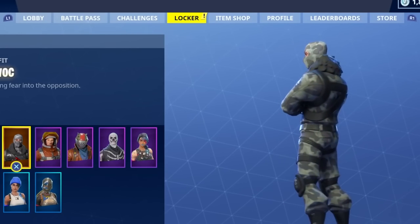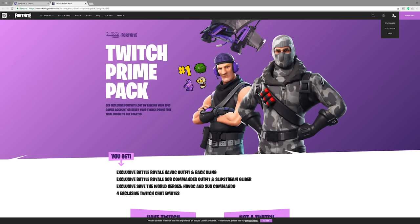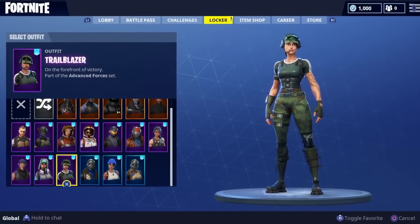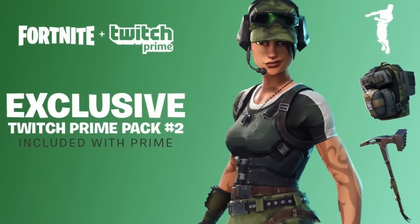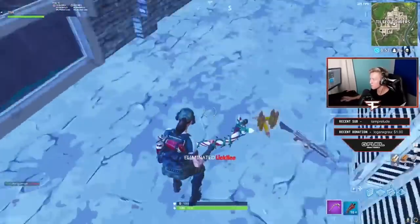We also got the Twitch Prime skins back then. You could unlock these if you had a Twitch Prime membership — a pretty simple task since you could get Twitch Prime for free. They ran this promotion for about two seasons, releasing the Sub-Commander and Havoc in the first pack and the Trailblazer in the second pack. But out of nowhere, Fortnite randomly stopped releasing these skins.